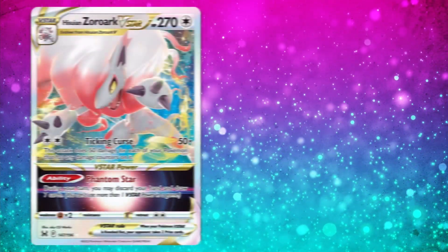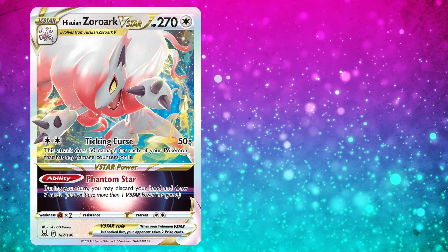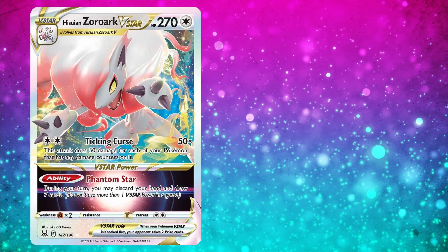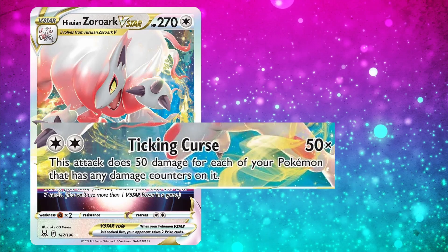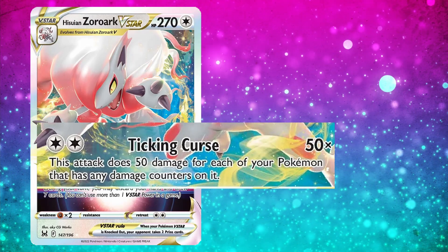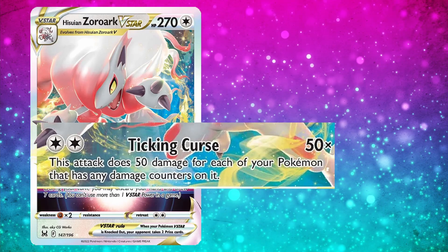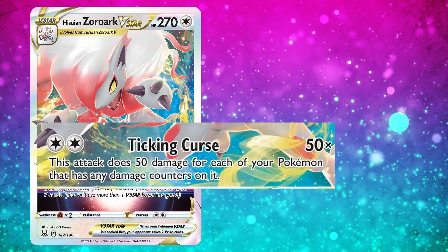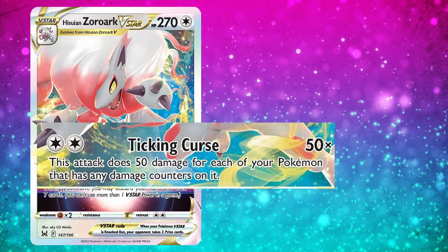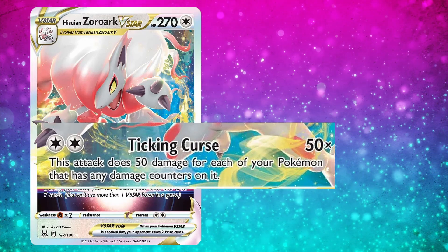Starting out my list with number 10 is Hisuian Zoroark V-Star, a colorless V-Star Pokemon that evolves from Hisuian Zoroark V. The attack Tick and Curse for two colorless does 50 damage for each of your Pokemon that has any damage counters on it. So if Zoroark V-Star and all five of your benched Pokemon have damage on them, this will do 300 damage for two energy.